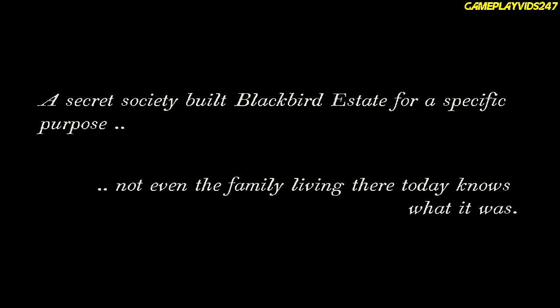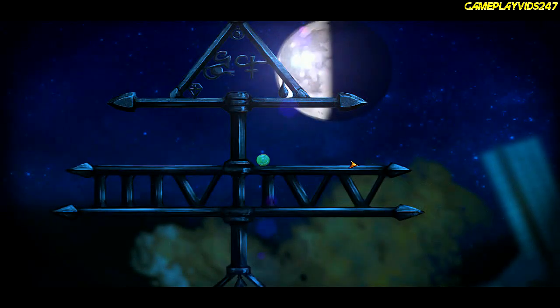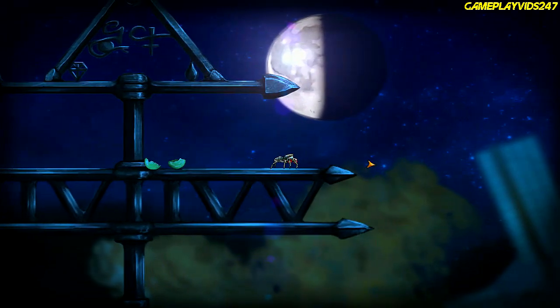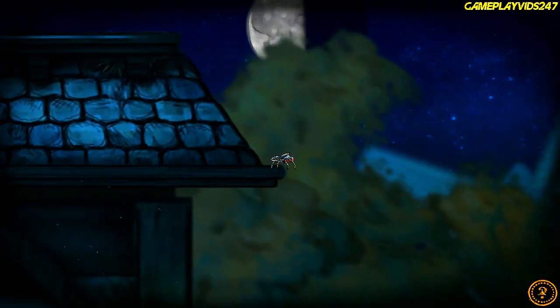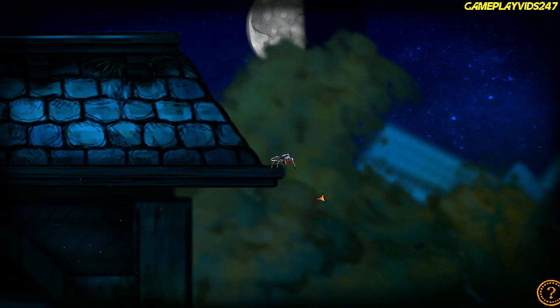Here we go. Secret society — build black bird estate for a specific purpose. Okay, guess we're playing as a spider now. Yes we are. This should be interesting. Look at this everyone — a little question mark down here. Now playing carriage house on a clear night. Yep, clear night here in my area.